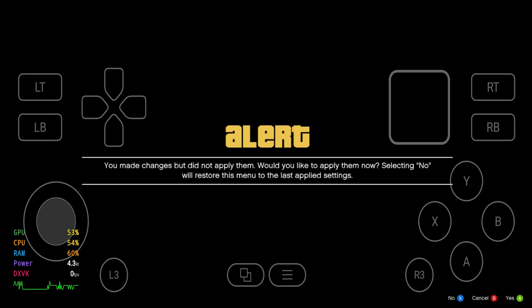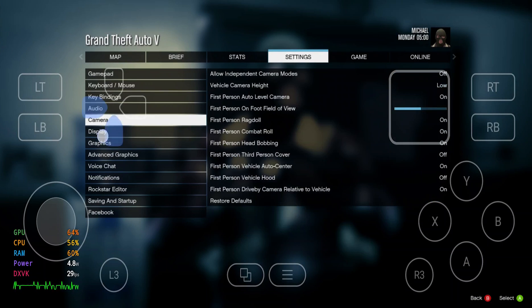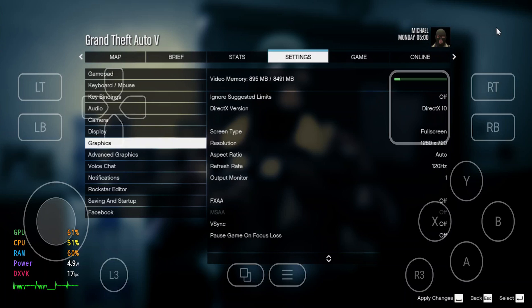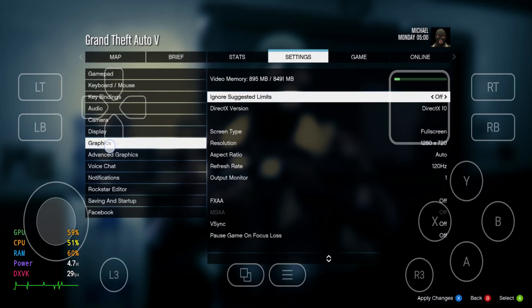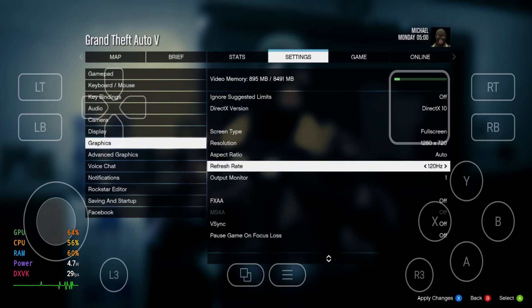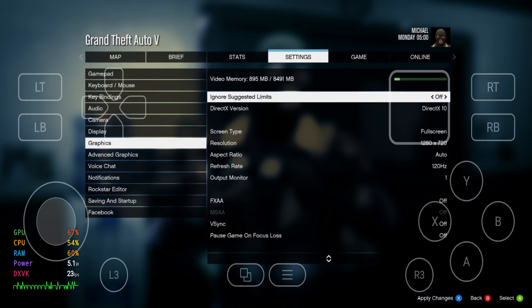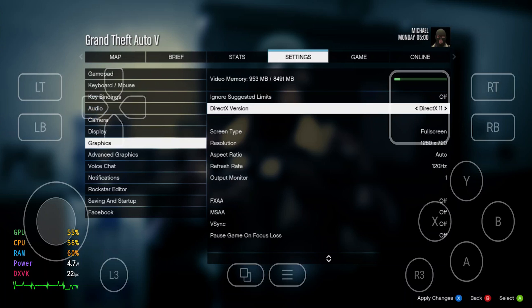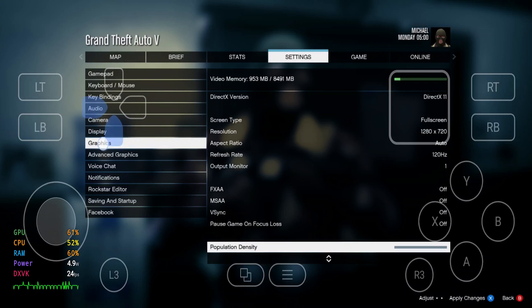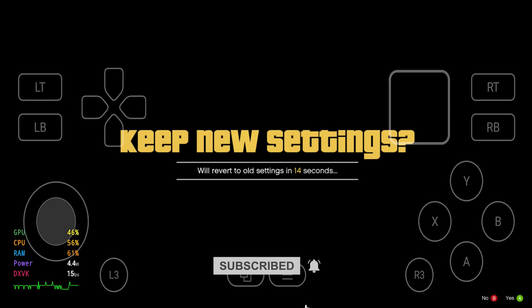Let me change some settings and restart the game for improvement. The game is running at 720p which is good, and we have a 120Hz refresh rate — which is also great because in Winulator we used to get only 60Hz support. All settings are at normal, which is fine. Click the X button to apply all settings.